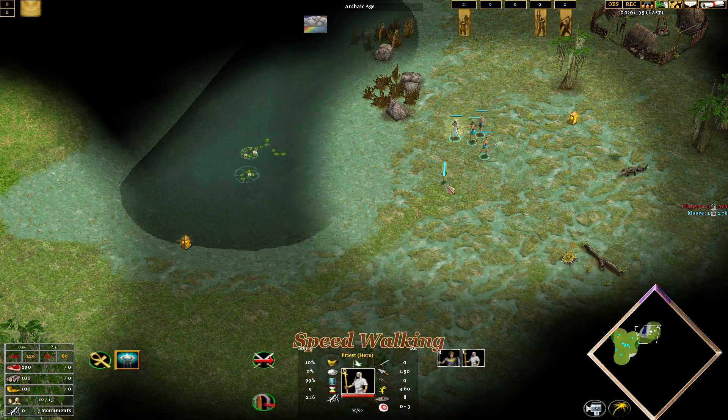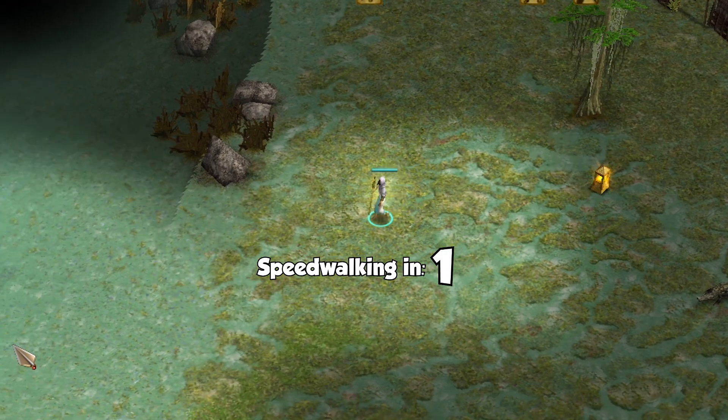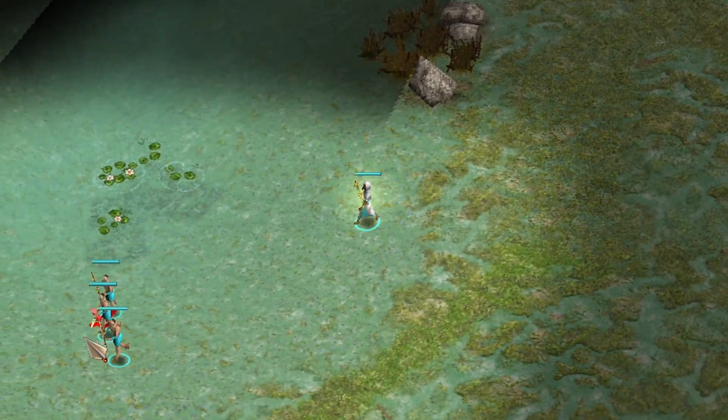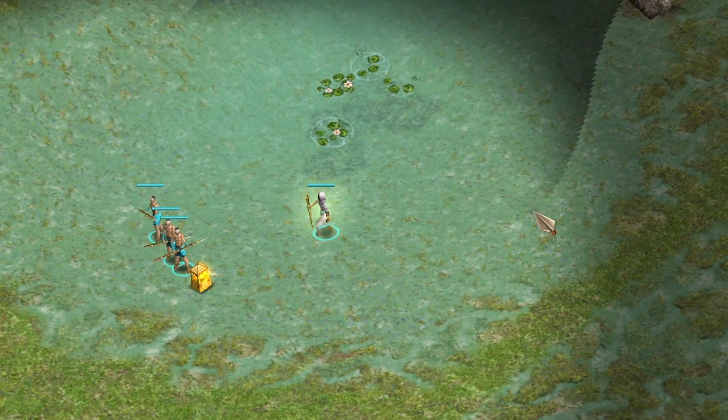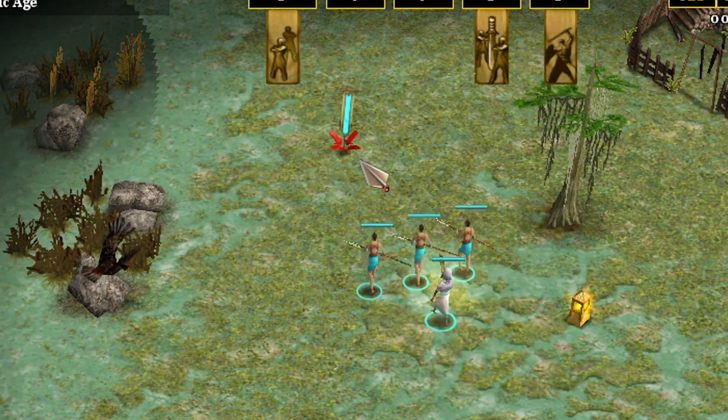10 Age of Mythology Tips Part 3: How to Speedwalk. Speedwalking is when a unit can go above their maximum speed for a short period of time. This technique utilizes the formation mechanic, where units ignore their speed so they can get into their position in the formation quickly.